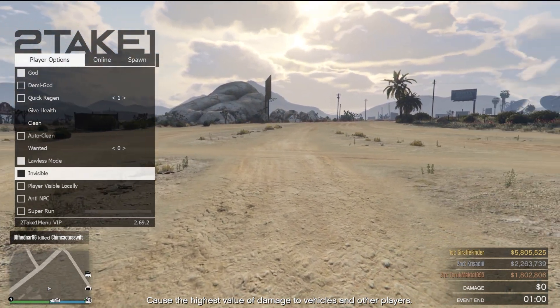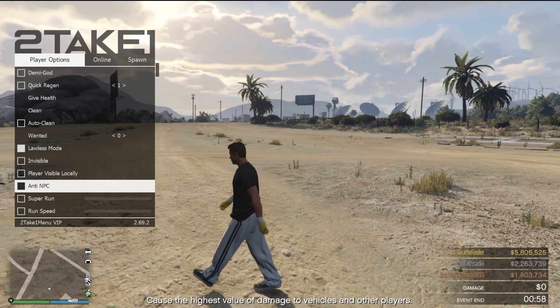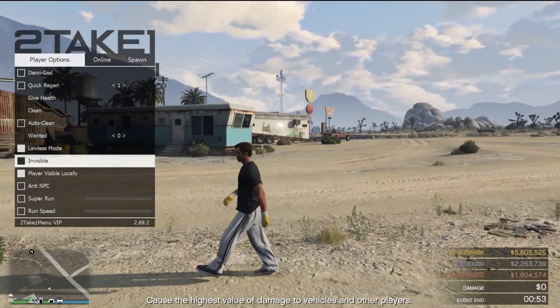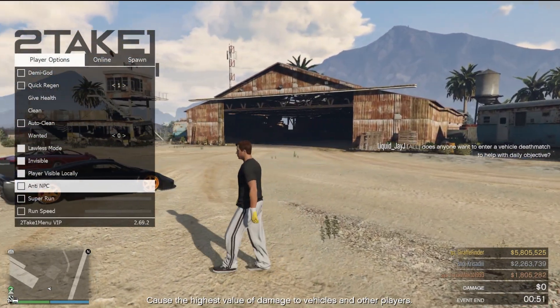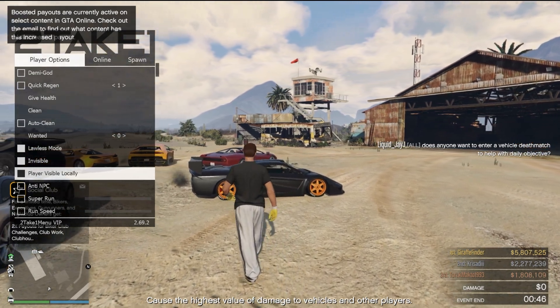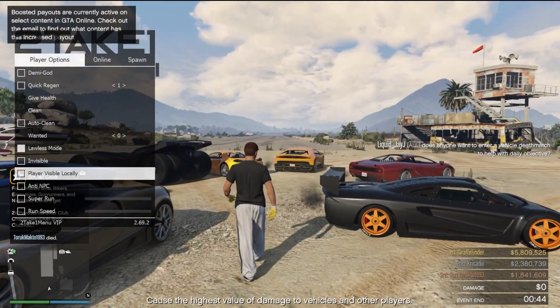Invisible mode — pretty self-explanatory what that does. Anti-NPC, and player visibility locally. Basically what this does: if you have invisible turned on, it's going to look to the rest of the world like you're invisible, but because you have player visibility locally turned on, you can see yourself. So that is super cool.